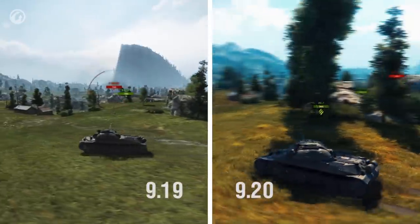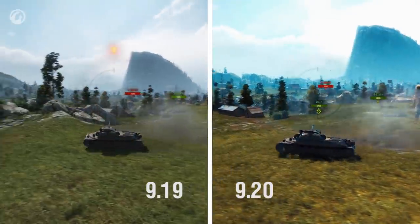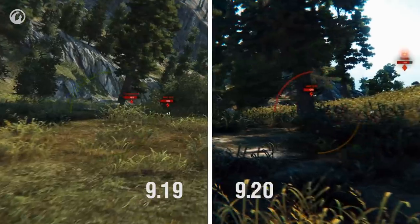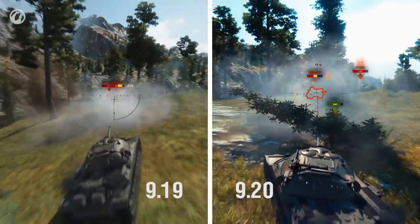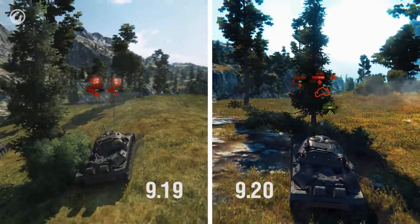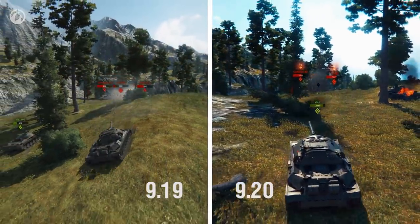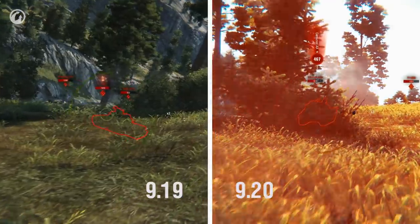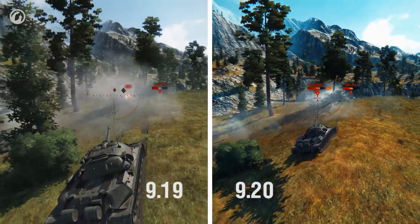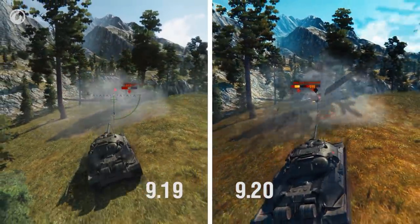Increased engine power will enable you to reach a favored position and engage the enemy at medium or short range — and this is where the gun of the IS-7 excels. It has had its aiming time improved, along with dispersion from movement and traverse. But the accuracy of the IS-7 is still very dependent on random luck. The IS-7 did not become a sniper, but it now deals its 490 damage far more reliably.